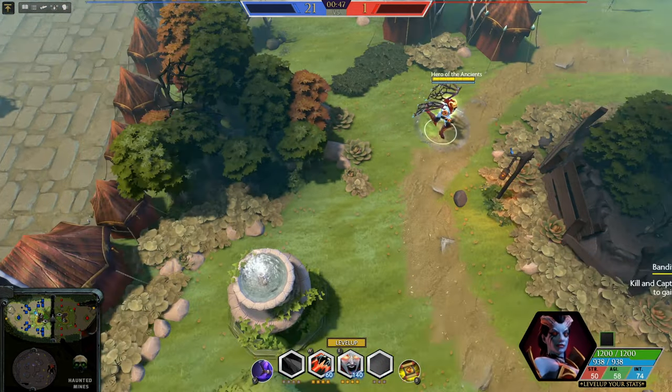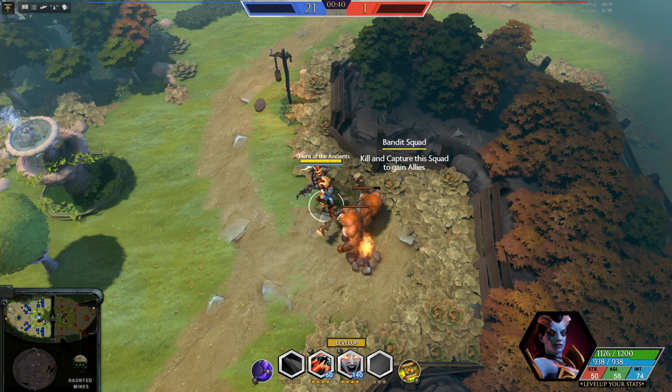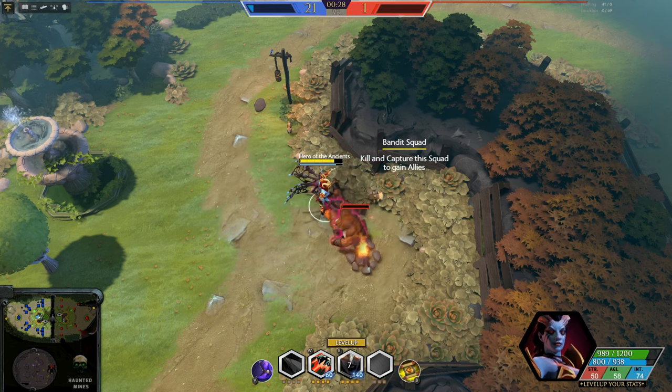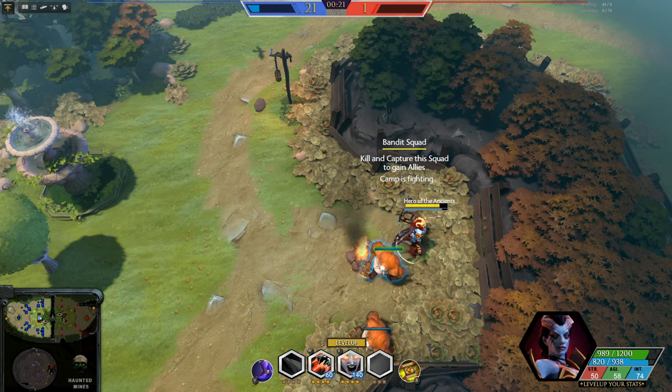There's no gold in Heroes of the Ancients, so your teammates don't feed the opposing team when they die. To help weaker teams, we added more power to the so-called bandit squad in the jungle. These groups of monsters are similar to the neutral camps in traditional Dota. However, once you defeat them they are ready to be captured and fight for the capturing team alongside their creeps.